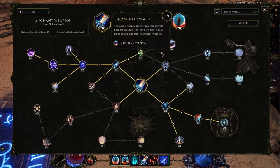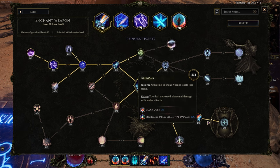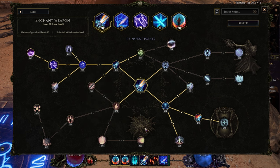For Enchant Weapon, the stereotypical tree — all we care about is Celerity, Concentration, and eventually Kindling Blade when they fix it to auto-recast. Make sure you have a decent amount of cooldown. We have a nine-second duration on Enchant Weapon and almost 100% uptime with this current cooldown. With better cooldown you can have exact 100% uptime. Everything else on the tree is personal preference.